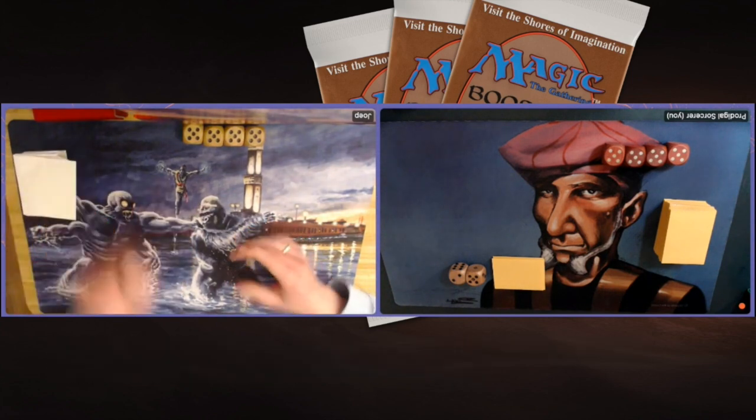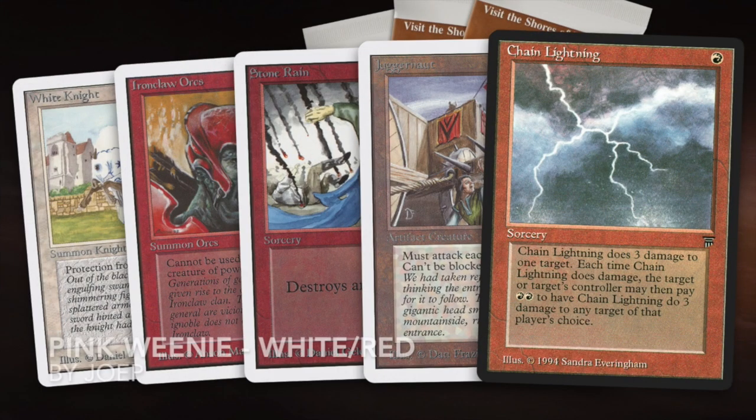We're going to start with the deck tech of my opponent Joop. Pink weenie really works on playing a lot of cheap creatures quickly: Savannah Lions, White Knight, Ironclaw Orc, Granite Gargoyle, and Juggernaut as the top end. Sometimes you also play a few Serra Angels. Usually these decks combine with Armageddon, but Joop has decided to go with Stone Rain instead, plus four Chain Lightnings and four Lightning Bolts. This deck is pretty ruthless and it's going to go really, really fast.